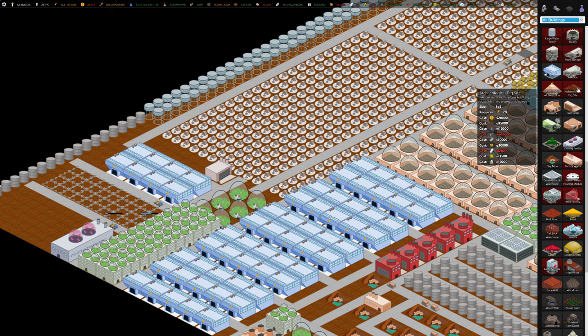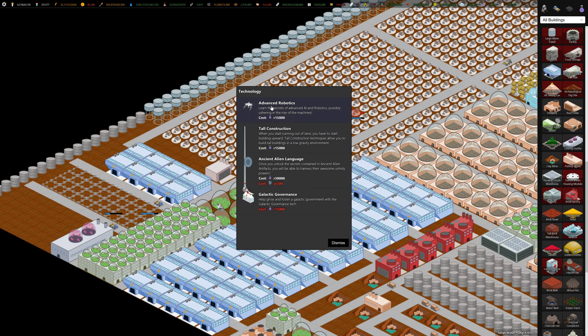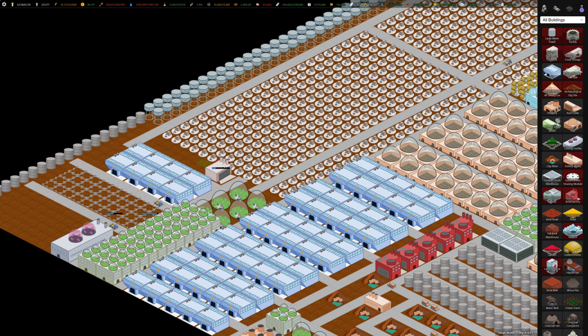A big one we want to build is the dig site, but it takes 10,000 wood and 2,000 aluminum. We also want to unlock the ancient alien language research pretty soon, but we need to build dig sites first to generate alien artifacts — we need 200 of them to unlock ancient language. Once we have that, we can build a research building that also lets you purchase artifacts, making it much easier to get artifacts for future buildings. We'll do that in the next video.